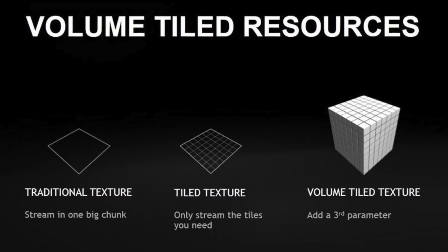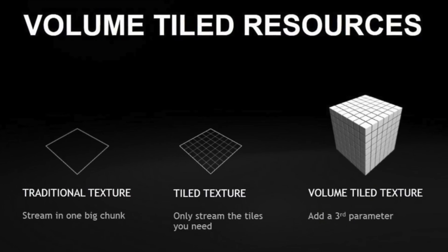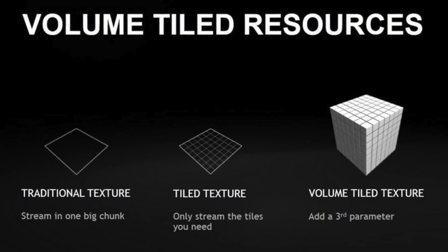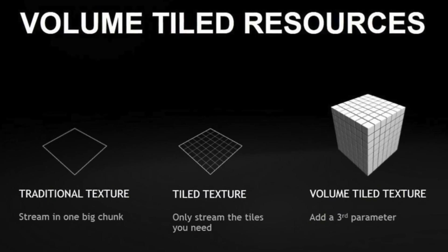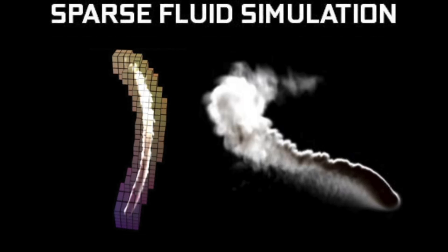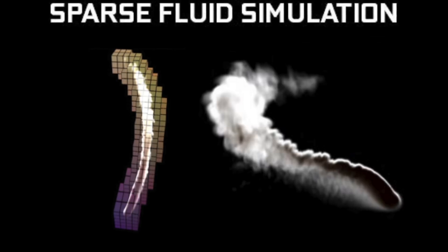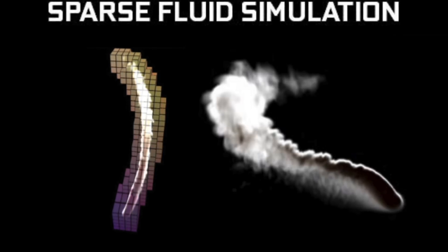First up are volume-tiled resources and sparse fluid simulation. Many visual effects used in games are volumetric in nature — fluids, clouds, smoke, fire, and fog are common examples. Rendering complex scenes that combine these elements together allows the GPU to use its memory more efficiently, in turn allowing developers to integrate more intricate effects into their games, including smoke that's generated using sparse fluid simulations.